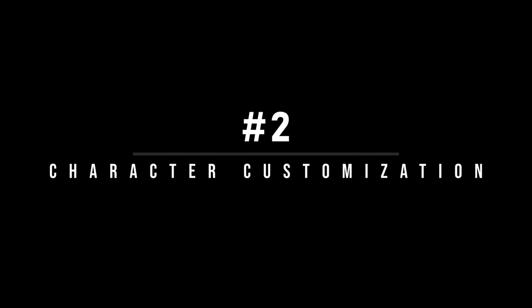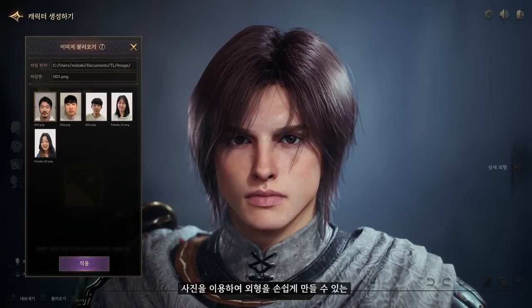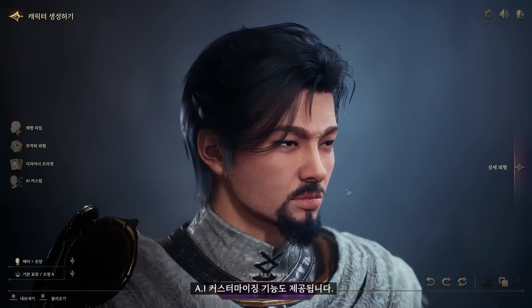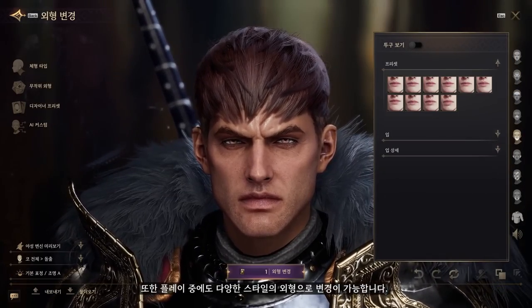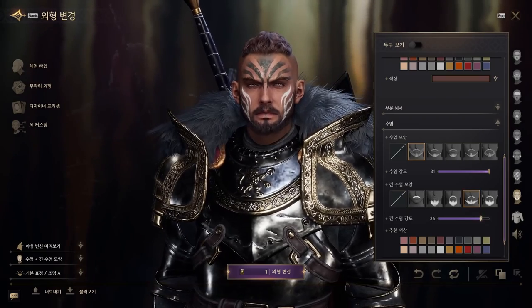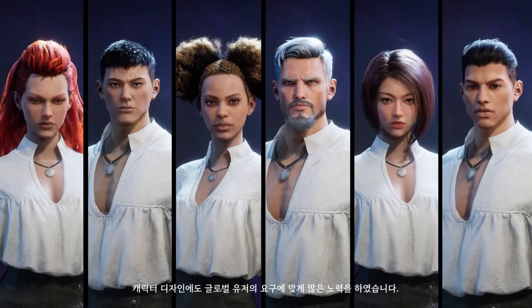Number two: character customization. In Throne and Liberty, players can create their own human character and customize it by uploading pictures of themselves. The game has limited character customization options, but it still provides players with enough freedom to create a unique character that represents their playstyle and personality.